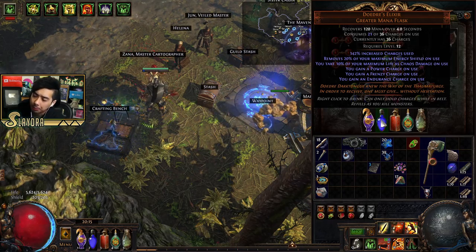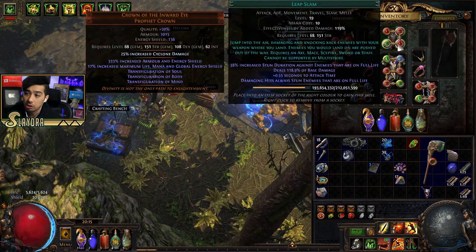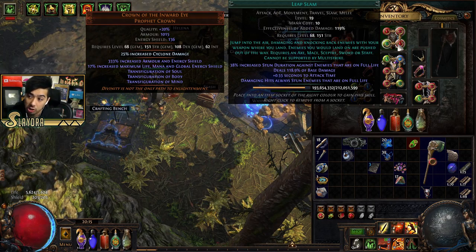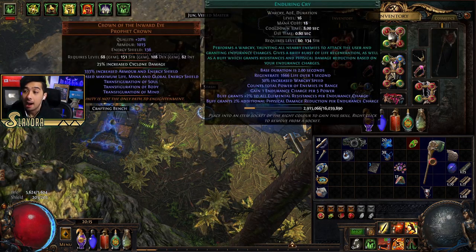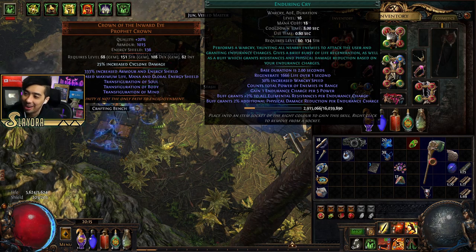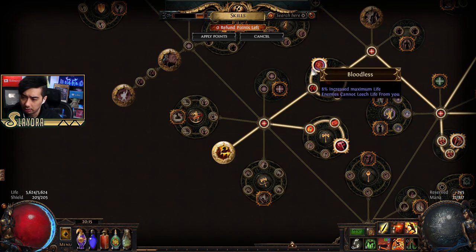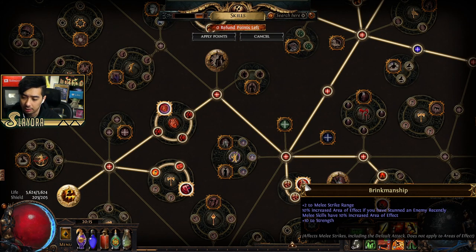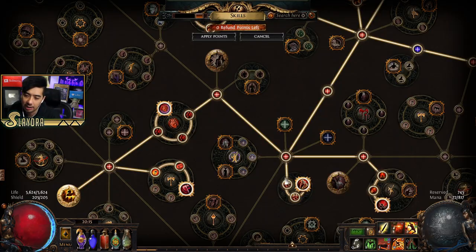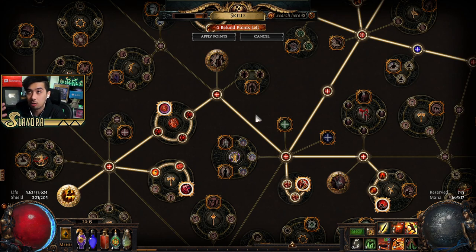Frenzy charges and power charges are great to have. For endurance charges, I was originally running 'Endurance Charge on Stun' as a red support gem with Leap Slam — you can still do that. But I'm now running Enduring Cry, which is something new I haven't talked about. There's a node called Call to Arms that makes war cries instant, so you don't have the cast animation and can war cry while spinning.